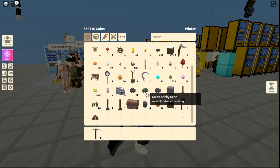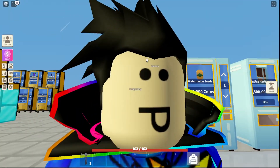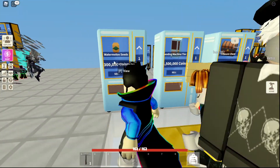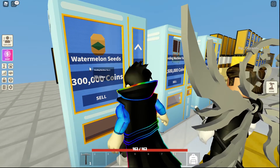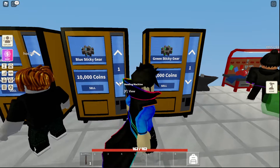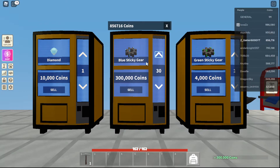I got 41 blue stickers and a couple of green stickers — I'm gonna sell those. If you have seeds like reddish water medicine, you can sell that for some profit, but you need a couple thousand coins to buy them from Cletus. This guy is buying water medicine for 300k. This guy is buying blue stickers for 10,000 each, so I'm gonna sell 30 of them — boom, 300k. I'm already on 800k right now.